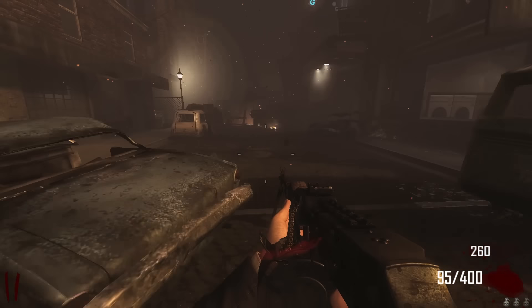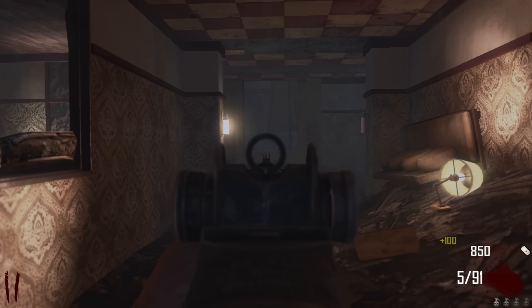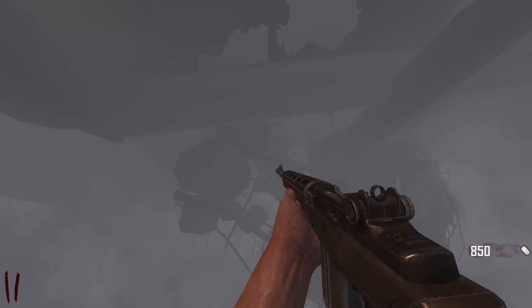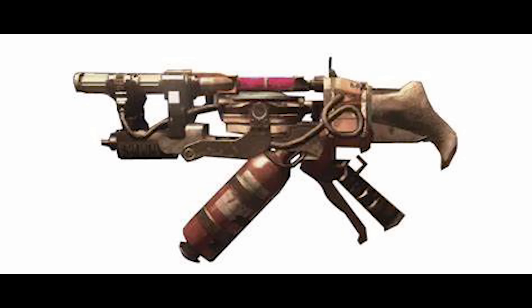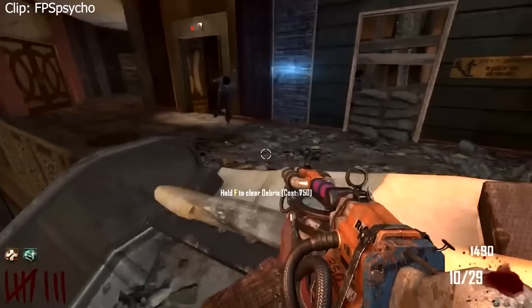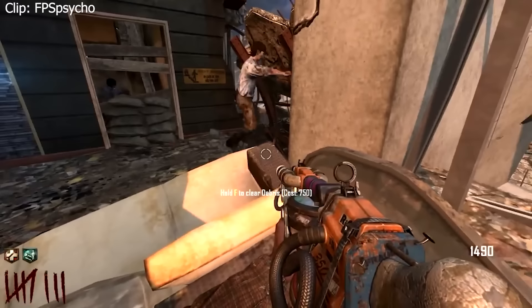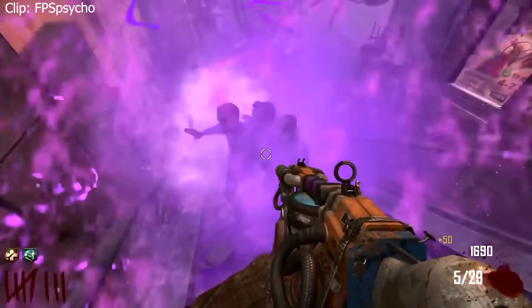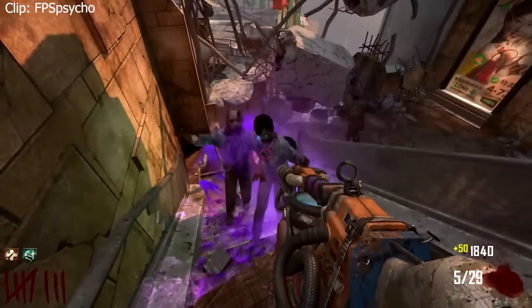Moving on from Transit we climb all the way up to none other than Die Rise. Whilst there are many cons to this map like falling off it, one thing you cannot ignore is its wonder weapon - the Sliquifier. I don't really think I need to go into too much detail about this gun, but my oh my. Especially before this thing was patched, it was an absolute beast. And who knows, maybe one day we'll get to use that bad boy again.